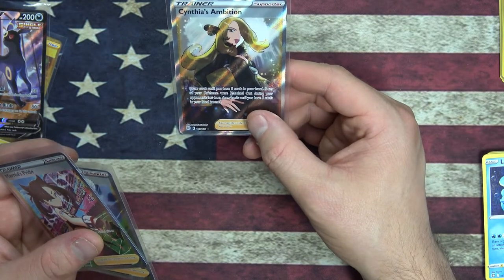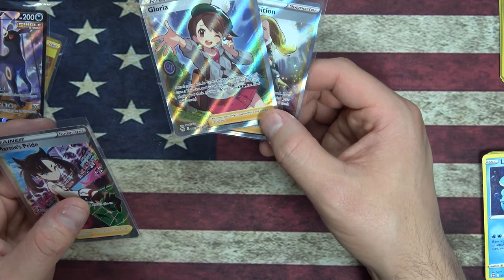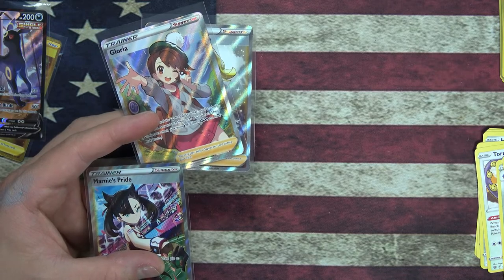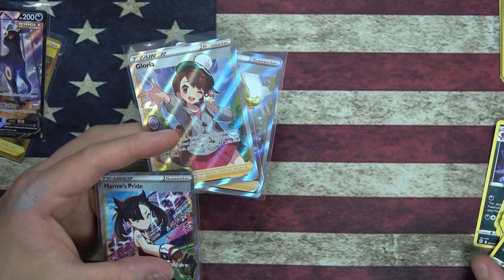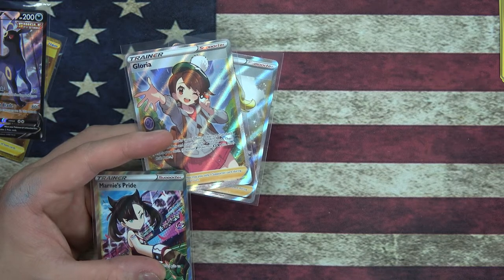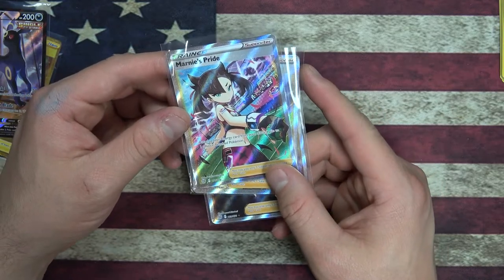Marnie's card says 'Draw cards until you have five in your hand. If any of your Pokemon were knocked out during your opponent's last turn, draw until you have six.' And Gloria does 'search your deck for up to three basic Pokemon that don't have a rule box, and put them on your bench, then shuffle.' What does it mean by rule box? I guess ability maybe? VMAX and GX have rule boxes. I guess that's what they mean.